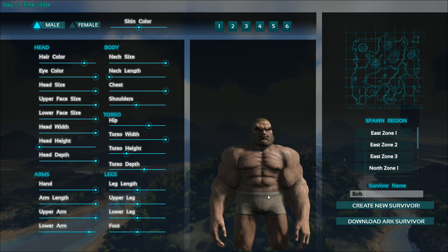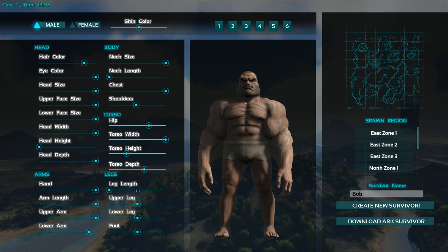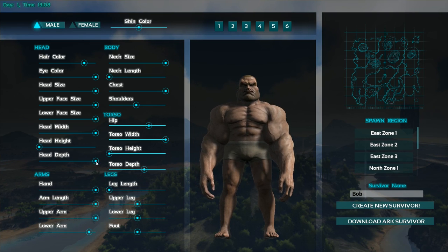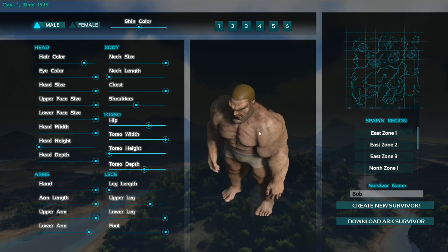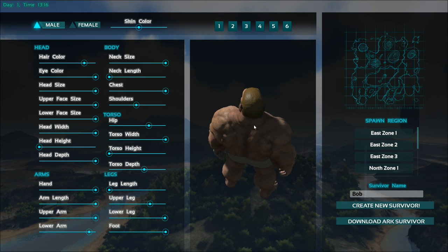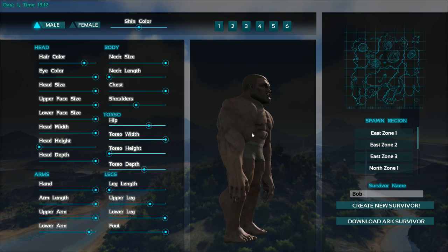Final things we got here. We got leg length — should we make it a midget? We're gonna do that actually. Upper legs — we'll give him a little bit of muscle there. Lower legs — alright, that looks good. And then foot — small feet, big feet. We gotta do big feet. Okay, so this is our dude. This is what we're gonna be rolling with. Check out his back — oh my goodness. This is what we're going with. Survivor name Bob sounds good to me. Let's create a new survivor.